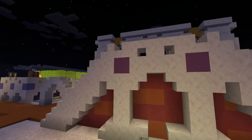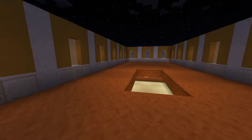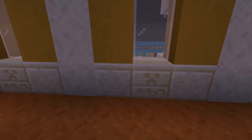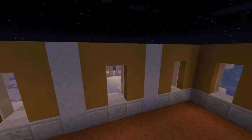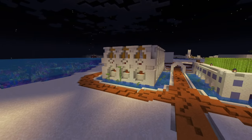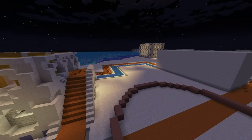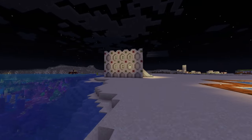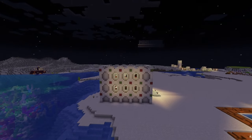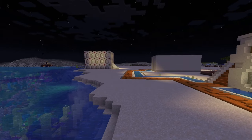Surprisingly, I've never used purple terracotta on this channel, nor have I used pink to my knowledge. In here I alternate between cut and chiseled sandstone along with white stained glass windows — now it's more interesting from both the inside and outside than plain sandstone. You do need some sandstone-exclusive structures here and there.